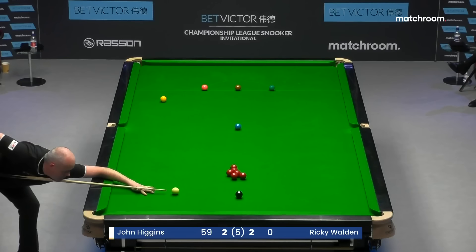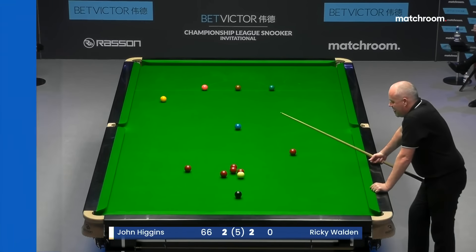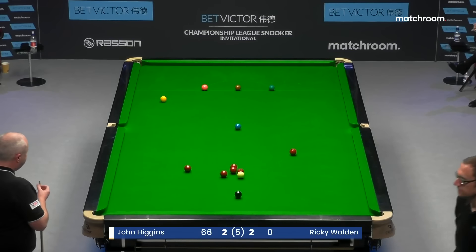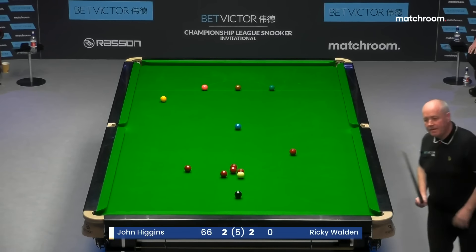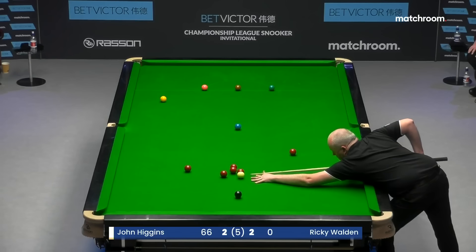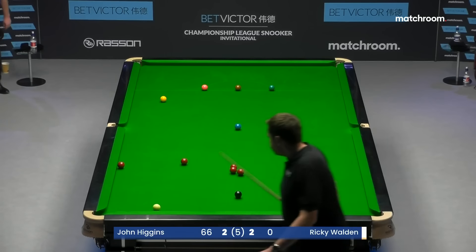If he gets on a red here, surely it's all over. For the second time in the frame, unlucky going into the bunch. Yeah, you can see the frustration. I'm not sure — can he put a ball safe? I'm not sure there's any value putting a ball safe, because even if he does, Ricky's just going to lift it off the cushion anyway and go down the table himself. And now John Higgins has done all the hard work. Sometimes in cases like that you can be left a cheeky shot-to-nothing double, but even that wasn't available — not quite there yet.